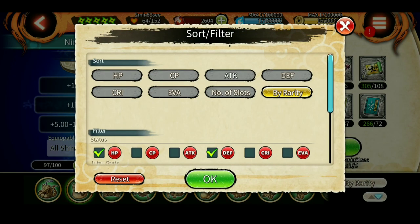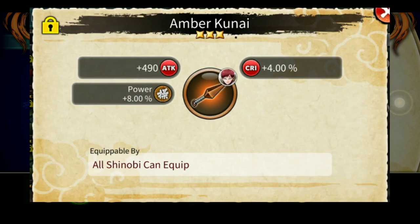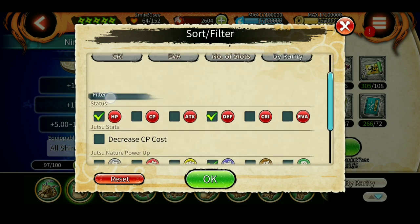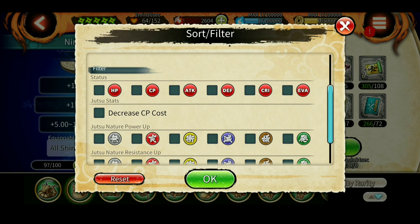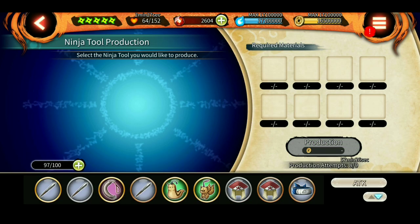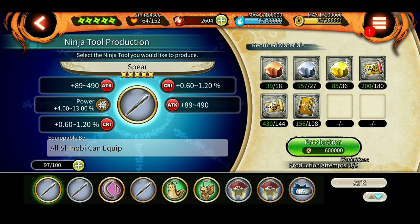Now let's see if we can make something similar to this kunai, which gives 490 attack, critical 4, and manipulate nature power 8. Go to filter, sort by attack, and select manipulate nature — this is the brown icon. If you need help with the colors, I made a video on that which will appear on screen now. This factory tool gives 490 attack max, 2.4% critical, and 13 manipulate nature boost.